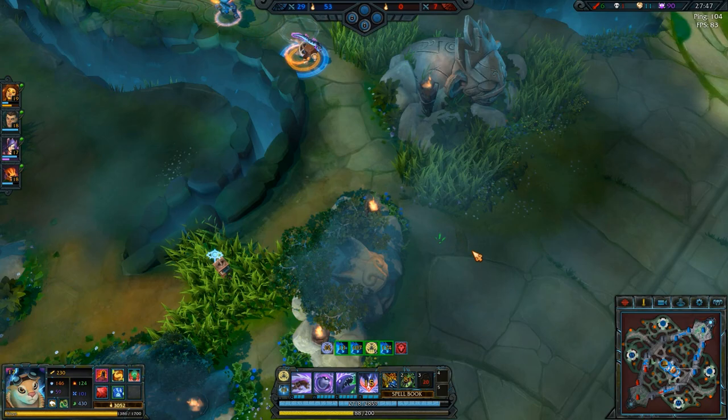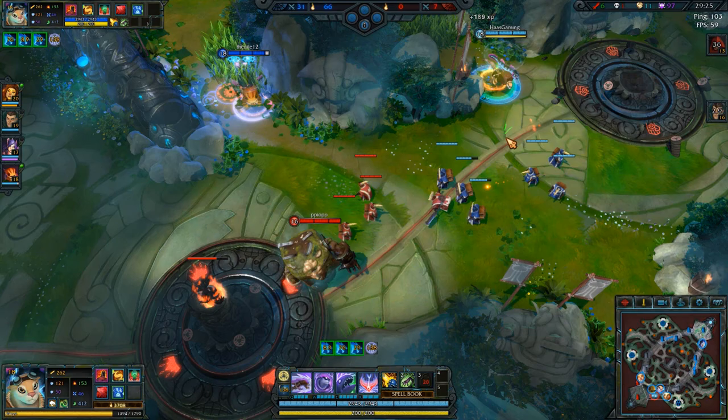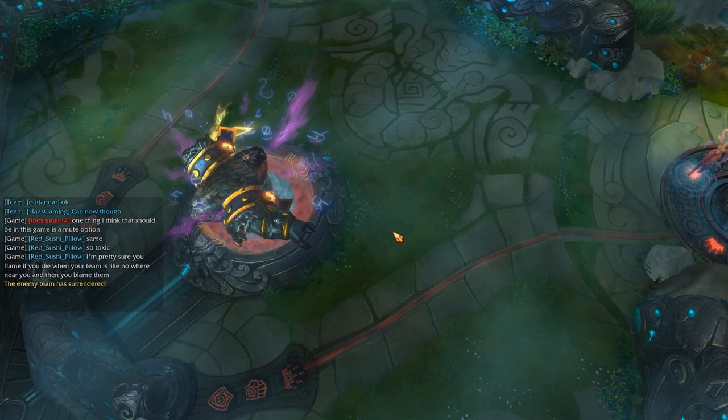I think we should be fine just pushing for victory at this point. Nissa is pushing top though — let's not die here. They surrendered, so I guess that's that. Thank you for watching this Dawn Gate match with Moya. As always, my name has been Hoss — I'll see you in the next video. All because of the hex though, all because of the hex.